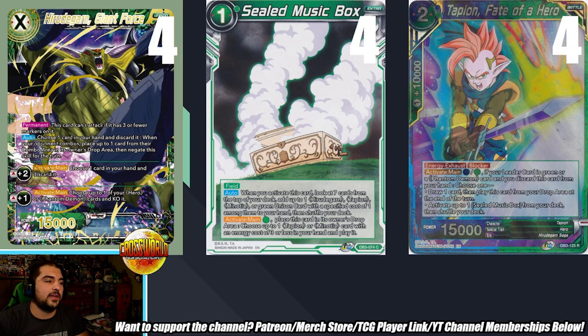These are your preferred turn one plays. You really want Hurdegarn Giant Force on turn one a lot of the time, just to give him that extra marker, because he can't attack until he has three or fewer markers. Then on turn two with one of your available energy, you can go into Sealed Music Box or use Tapion to get into your Sealed Music Box. Tapion is an insane card — he either produces himself as a free 15k body for the next turn, so even on turn one against slower decks he helps you be very aggressive.